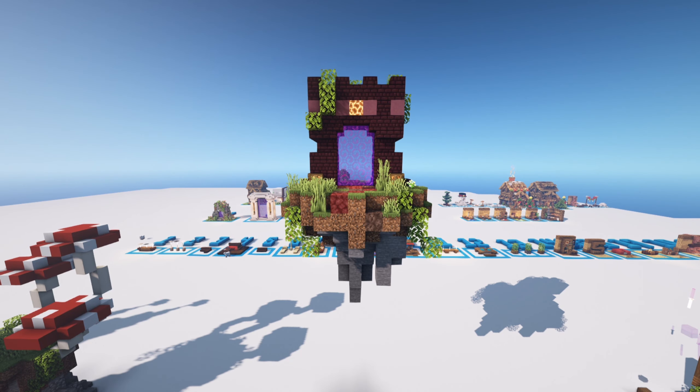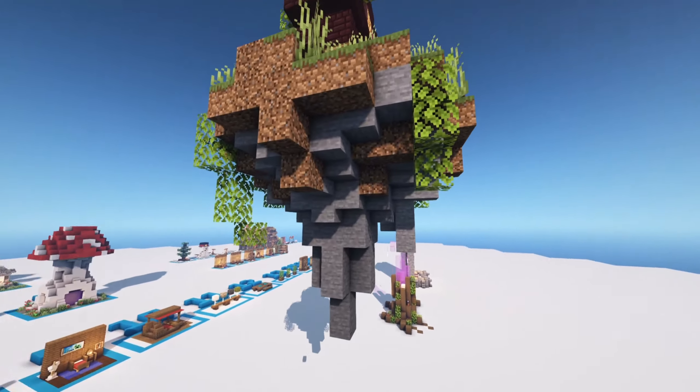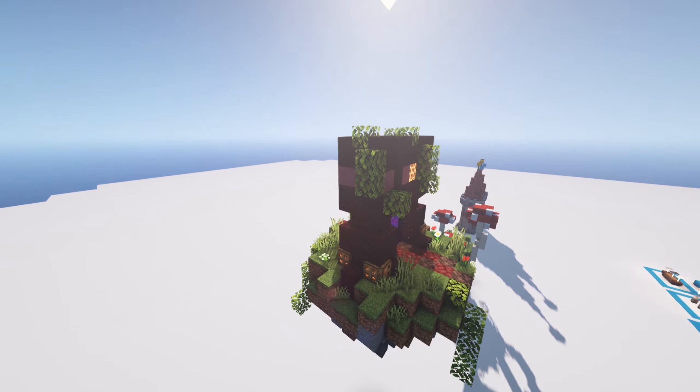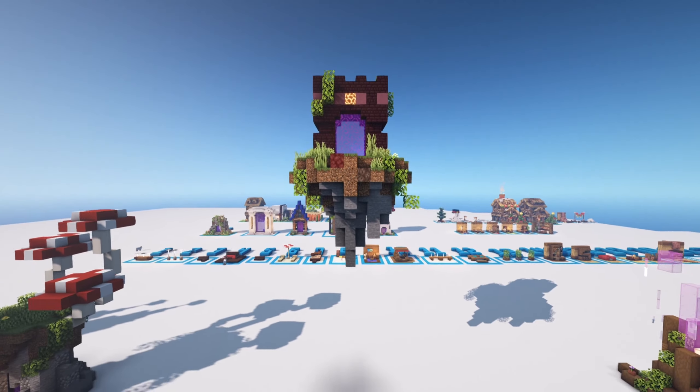Number three is just amazing — each design has its own unique thing. This one, as you can easily see, is floating on an island. I love this little island design — just a tiny miniature floating island with a nether portal on top.